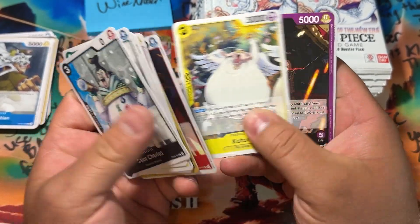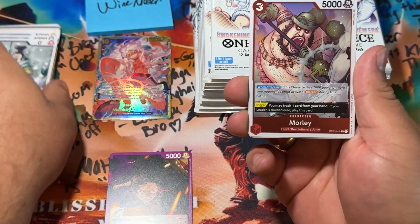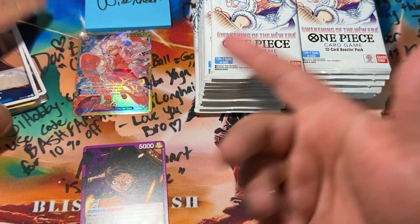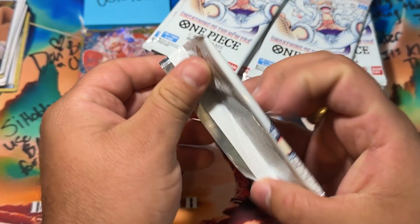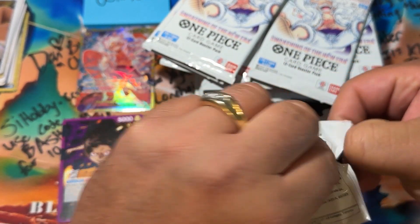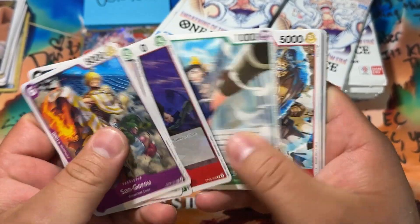When you're buying single boxes it's really hard to tell where you're at. If you open a full case, you'll know you're going to get a certain amount of leaders, alternate arts, SECs, and anniversary cards. Here's a leader — this is one of the common leaders. The Monkey D. Luffy common leader is one of the better ones, and you can also get the Luffy foil leader, which is around $60. Enel is pretty expensive too.